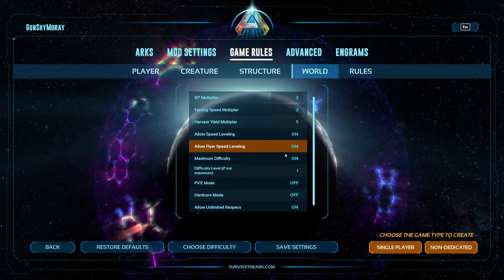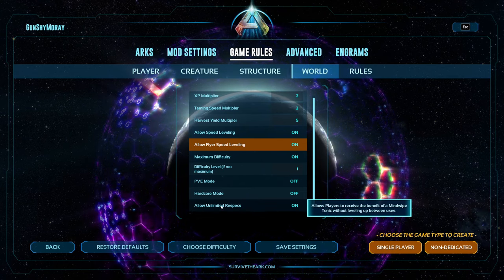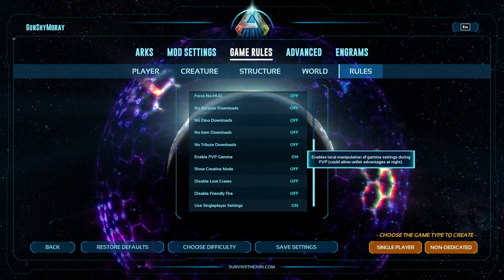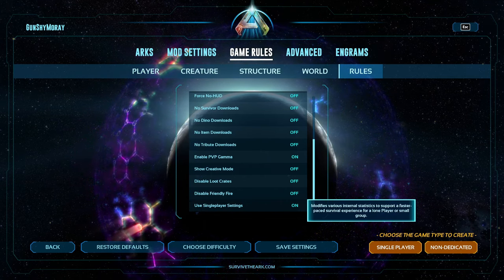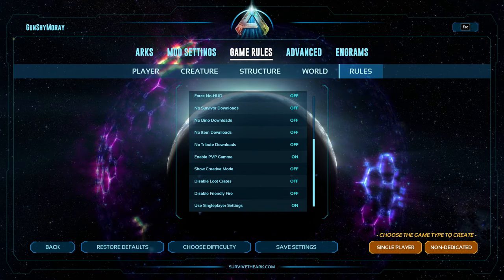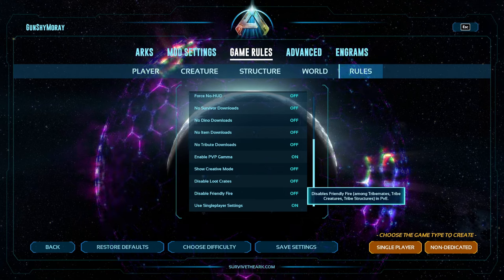Max difficulty on, and difficulty level — leave that at 1. Allow unlimited respecs — that's just in case you decide to change up your stats halfway through the game. Over in Rules, enable PVP gamma — make sure that's on. This is the extremely important part: make sure you are using single player settings, make sure that is turned on. That is the most important thing in Rules. You can also disable friendly fire — I usually leave that on because it also prevents you from shooting your own creatures, though you do need a way to get rid of unwanted baby creatures.